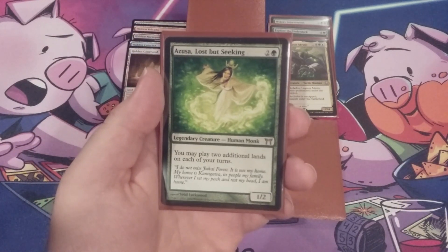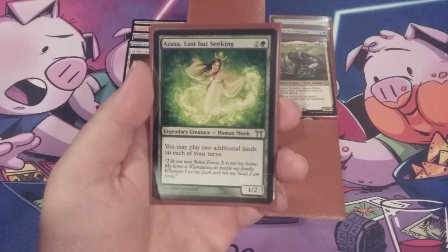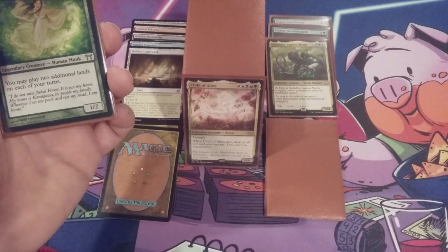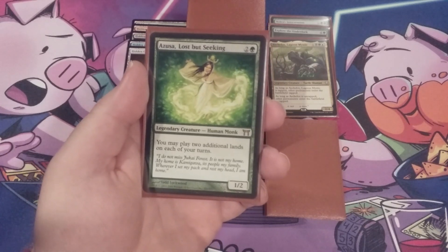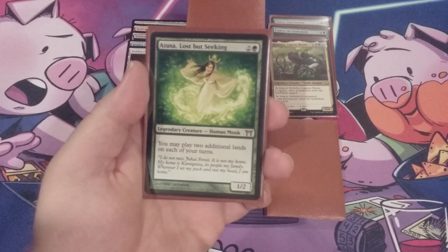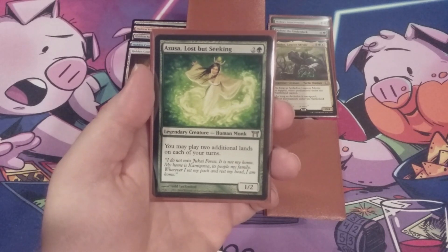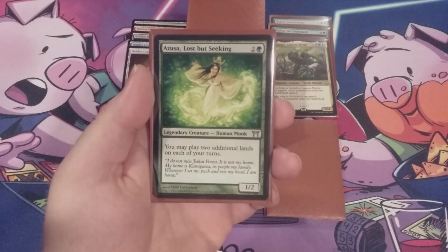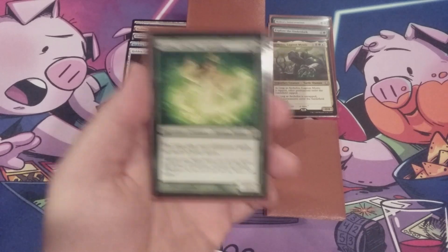I know what you're already saying in the comments — you're in a land deck where more than two-thirds of the 99 are lands and you're taking out Azusa. Why? The basic reason is very simple: Azusa is only good until we sacrifice our commander. Once our commander is gone, Azusa hits the yard, and we've invested three mana to get maybe a couple of extra lands into play. Do I want to draw this in the middle of the game? No. I either want a land or something that helps us sacrifice our commander to blow up the world. Azusa does not play very friendly in this Child of Alara deck.